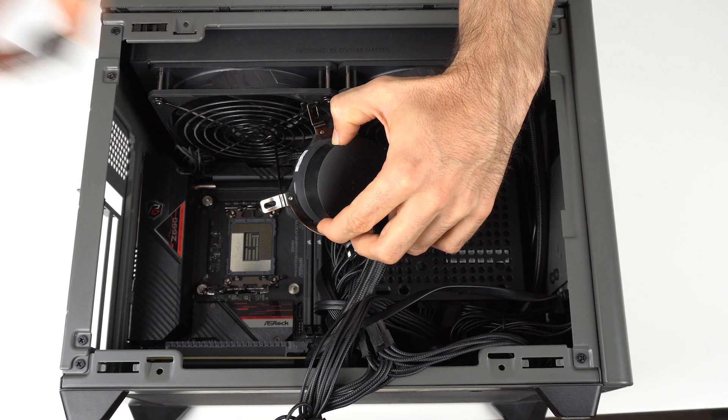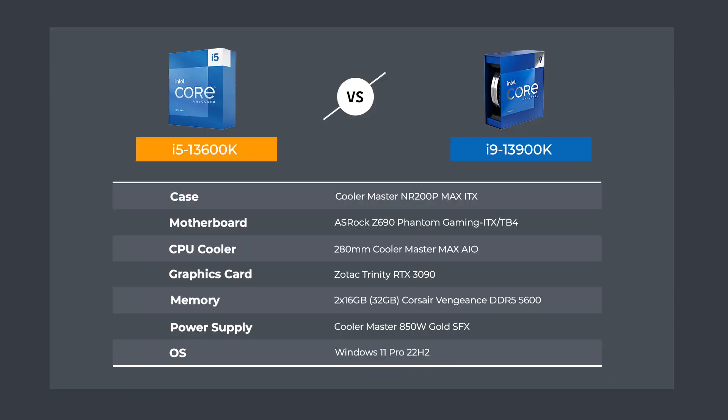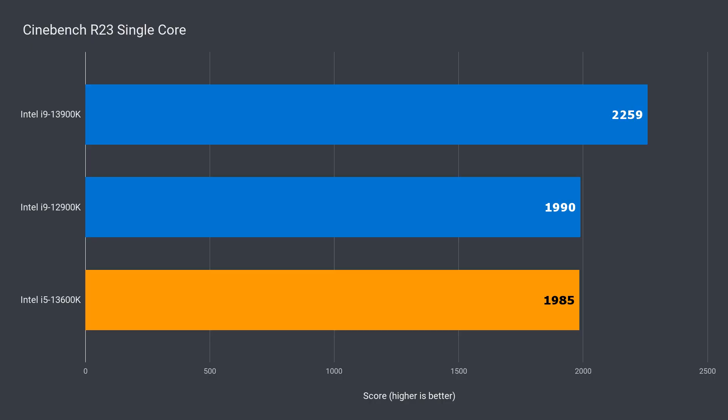On Z690 boards you'll need to update the BIOS before upgrading to 13th gen. My test system is a mini ITX build with a 280 millimeter AIO liquid cooler and an RTX 3090. I'm running the latest BIOS at stock settings. AVX-512 is long gone from the BIOS, so the 12900K didn't have it enabled. Okay, let's get into the benchmarks.